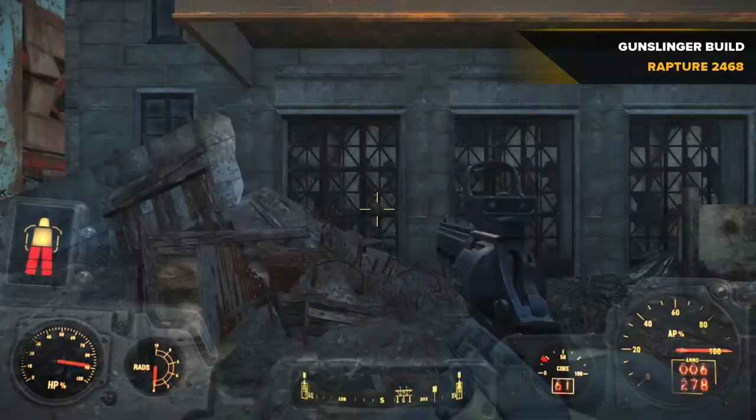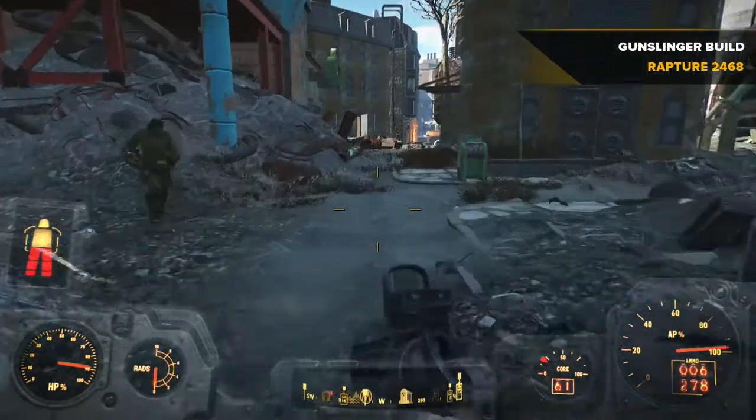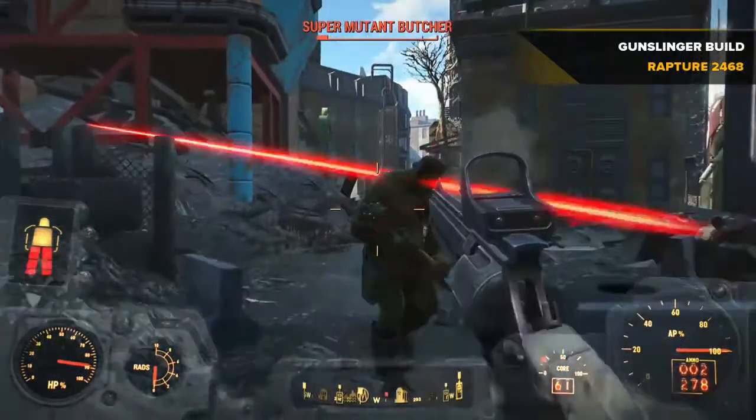I'm wearing power armor at the moment. Typically a pistol gunslinger would probably use light armor — Devastator's armor and Protector's armor, maybe a synth field helmet, which is what I'm actually wearing, and I think I've got a Black Ops chest piece as well. You could also go with Silver Shroud armor or any other legendary or special armors, but typically it wouldn't be power armor.